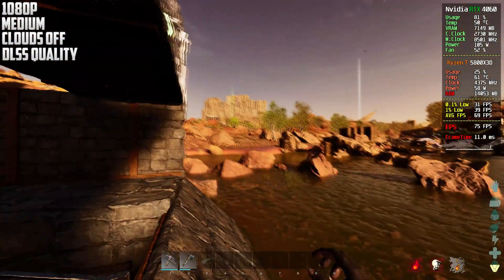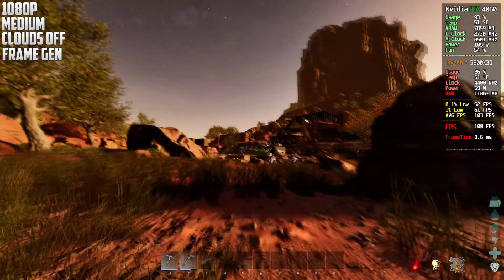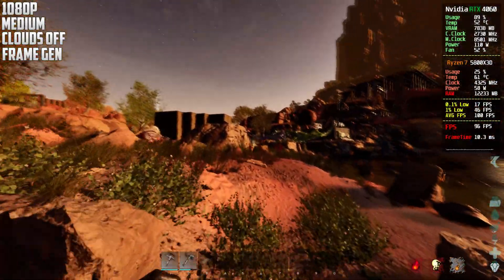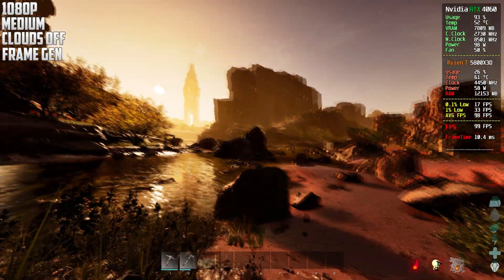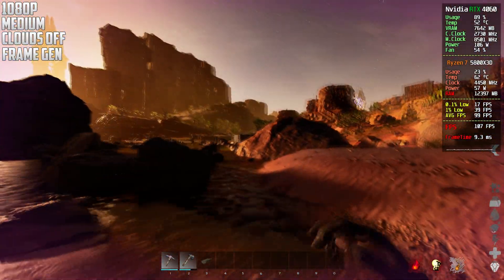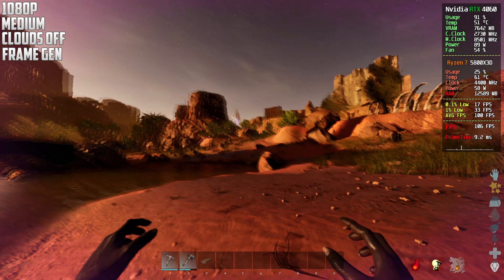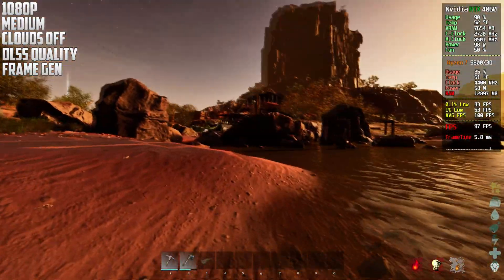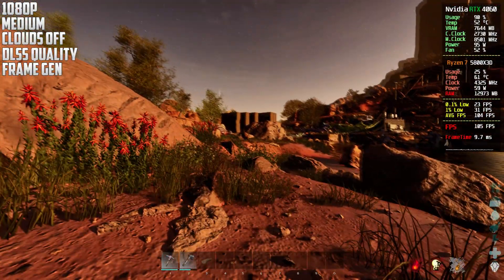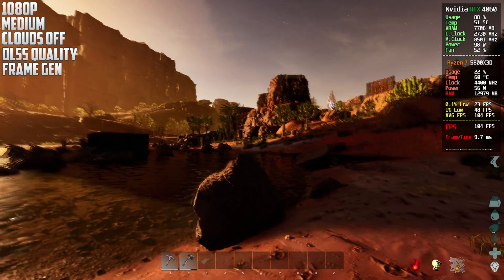This is now 1080p native with frame generation on and volumetric clouds disabled — no DLSS. Pretty nice performance: around 90 to 100 frames depending on where you are. It's almost nighttime which might affect frames slightly. I didn't think we could get so much from frame generation. Adding DLSS on top gets us to about 100 to 110 frames — a boost of roughly 8 to 10 frames.